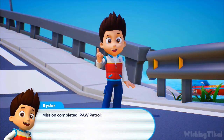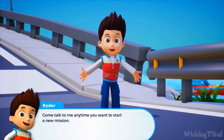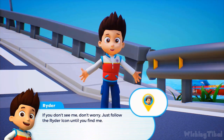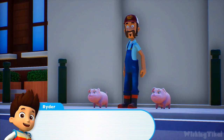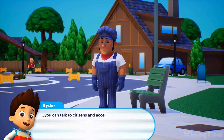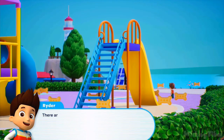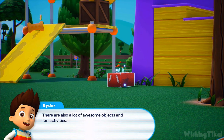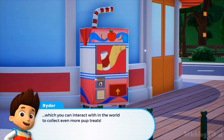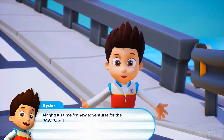Mission completed, PAW Patrol! Come talk to me anytime you want to start a new mission. If you don't see me, don't worry — just follow the rider icon until you find me. The rest of the city also needs our help. You can talk to citizens and accept requests for assistance. There are also a lot of awesome objects and fun activities you can interact with in the world to collect even more pup treats. It's time for new adventures for the PAW Patrol.